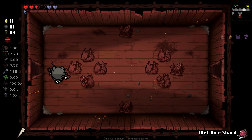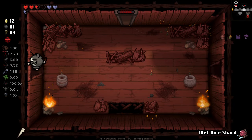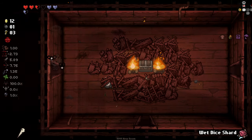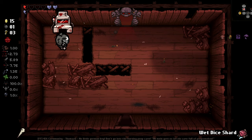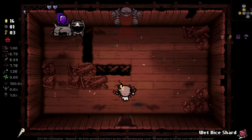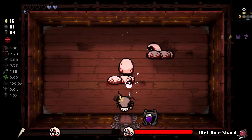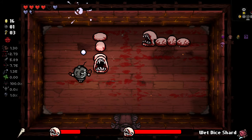In here we've got: consume one heart and grants a damage up that lasts for three to six combat rooms, but enemies have 1.5 times more health if this item has been held and the effect isn't active. We're going to say a hell no to that, and we'll definitely say yes to Infestation 2 — beautiful stuff! Now, I don't think the item room spawns a wet dice shard if you're already holding one, so we're mainly getting them at the start of floors.